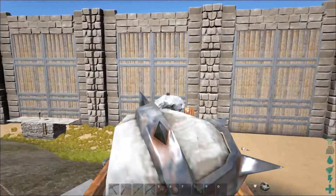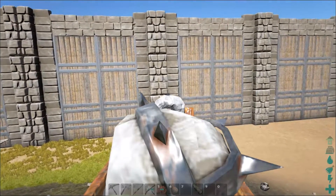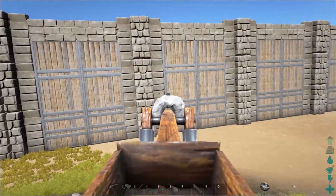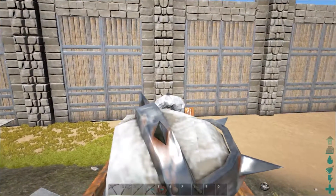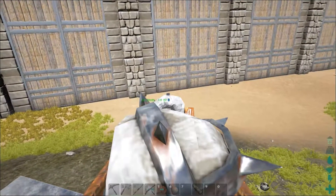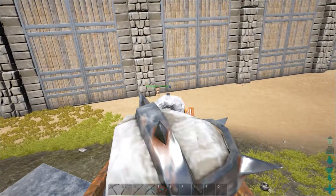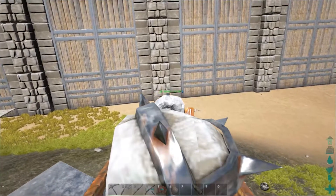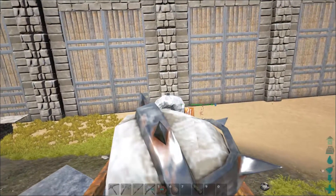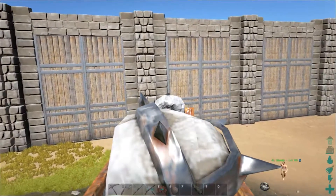Aim for the actual stone part, not the gate. Okay, I'm going to try this. That's one! I'm going to check how much damage it actually did. The gateframe took 700 damage — how much more do we need? Quite a bit.